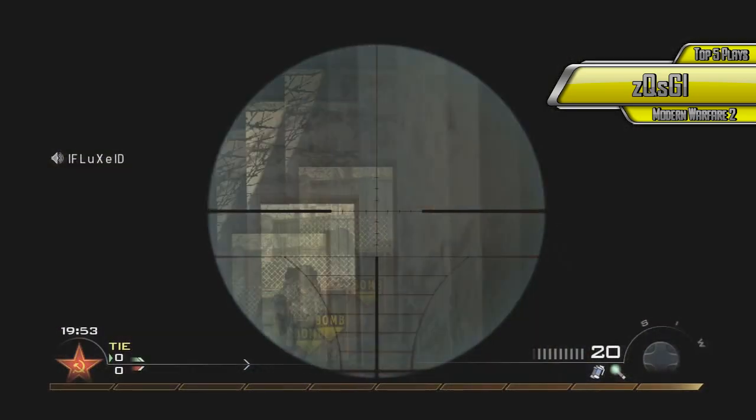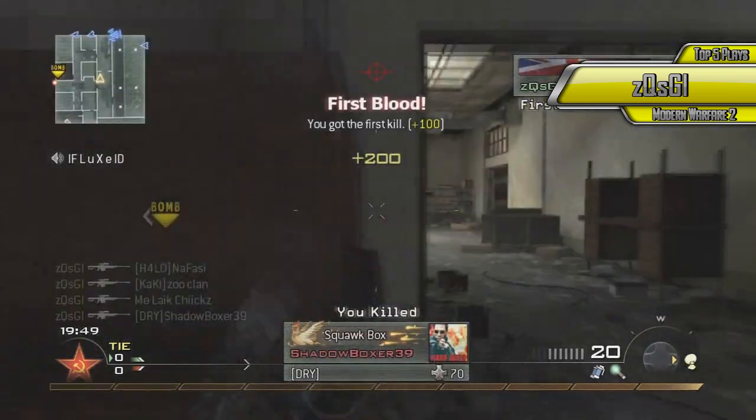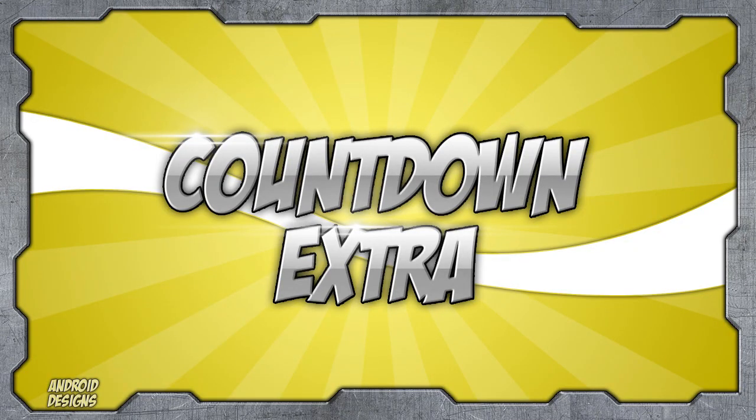We got number 4, ZQSGI, with a nice collateral followed by a quickscope and another quickscope. Nice quad kill feed, that is good stuff, good job.